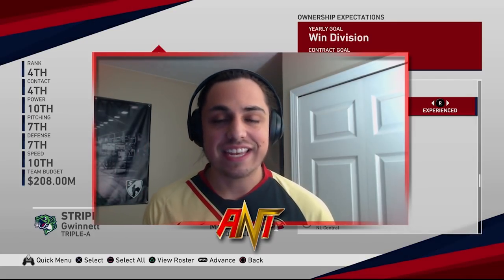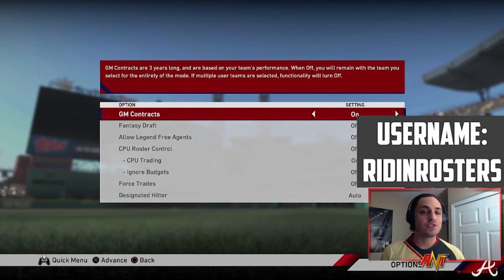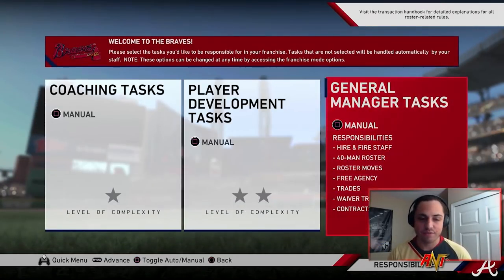Today, how this is going to work is we're going to skip the 2019 season and hop right into the off season. How I made Will Smith on the Braves was I just switched them in the roster options — moved him from the Giants to the Braves, then edited him and gave him a four-year deal so that he would have 2019 and then the three years after that. The roster I'm using is right above me. You have to search in the roster vault under the username category, writing rosters — the most recent one uploaded.